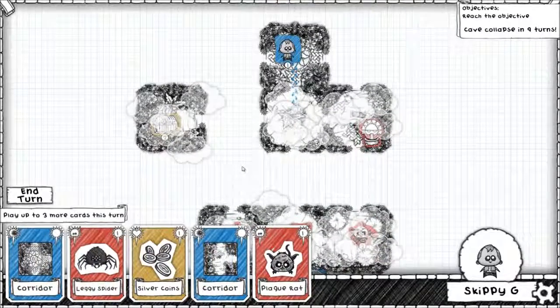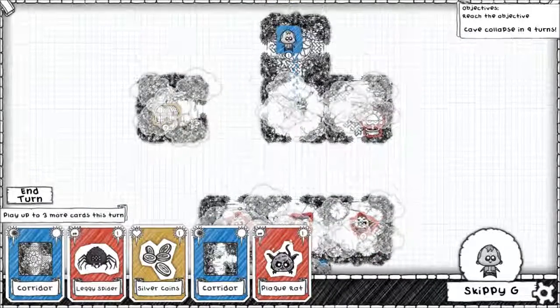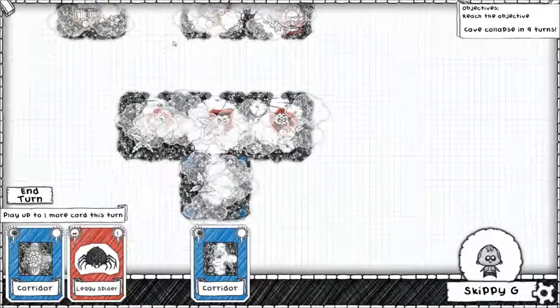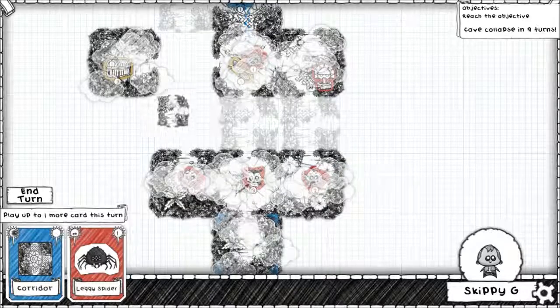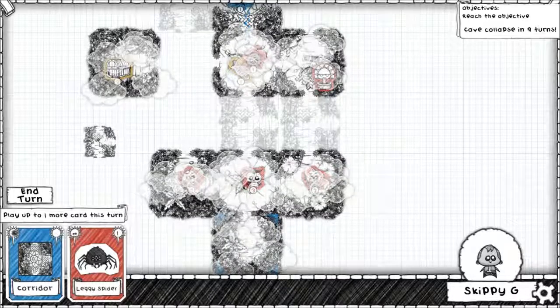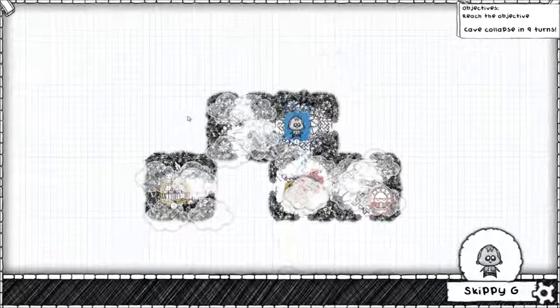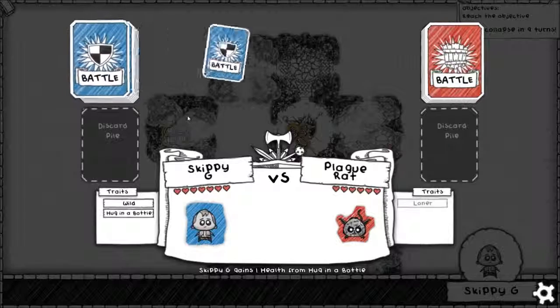Oh, it's down there. Okay, well none of those rooms really complement the way I want to go. I can put this... actually I can put it there, at least. How many turns do we have? 10 turns — we should be able to get out of here in 10 turns.